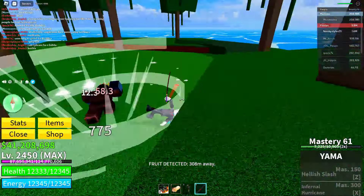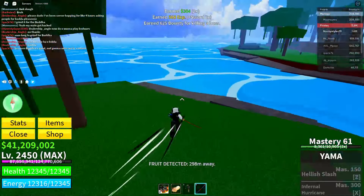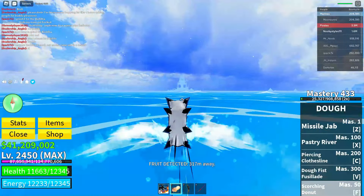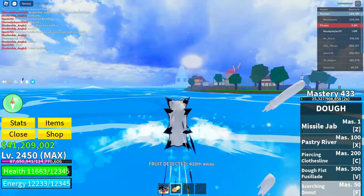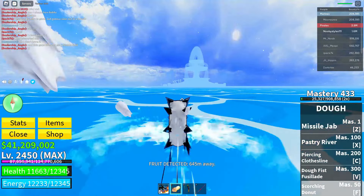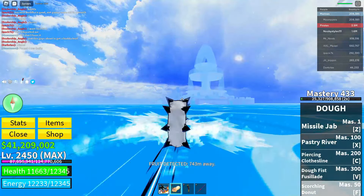After defeating the boss, go over to the fountain area. You can use a boat or anything to get there. Once you complete this glitch, you'll be able to change your race to any race you like without any Robux cost or fragment cost. And this stays forever — even if the game updates, this glitch stays forever.